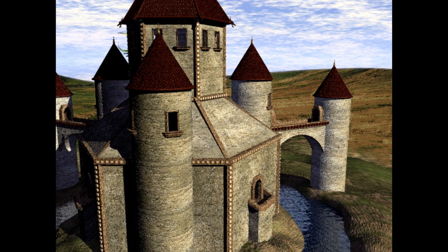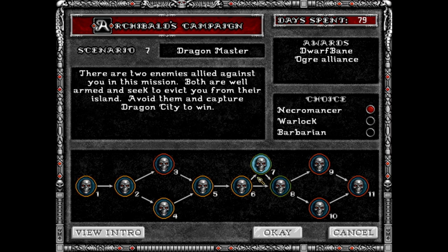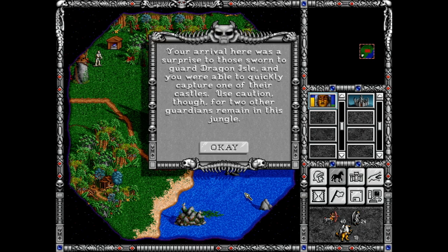So, against Roland's vassals, or shall we first conquer the dragons? Of course we should convince the dragons — seems like a smart idea. I'm definitely going for the bonus mission Dragon Master. There are two enemies allied against you in this mission. Both are well armed and seek to evict you from their island. Avoid them and capture the dragon city to win. Why avoid them? Kill them! Okay, let's go.